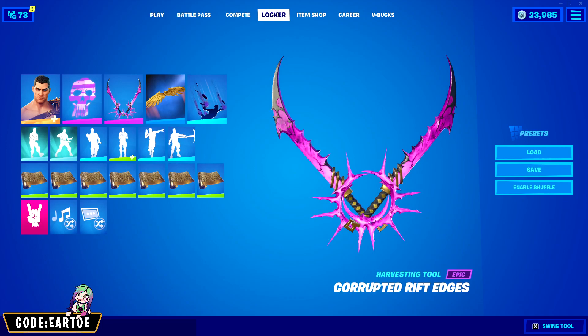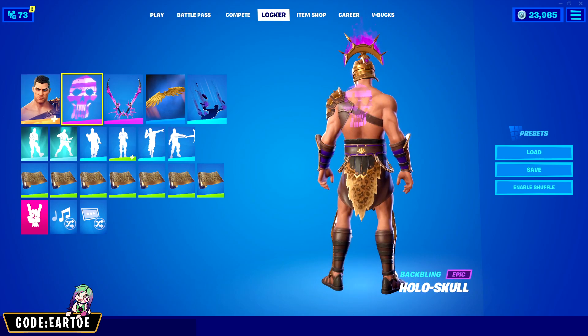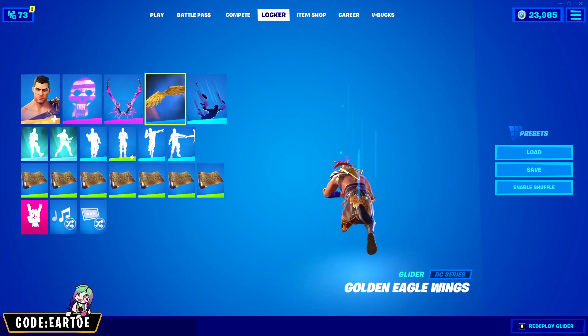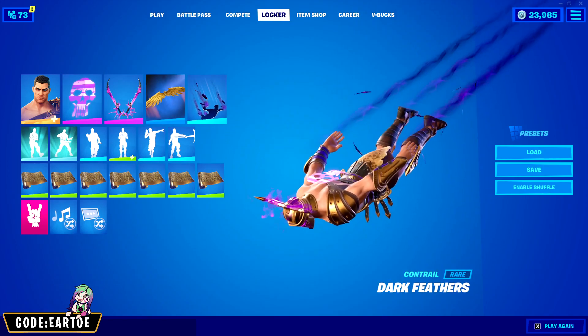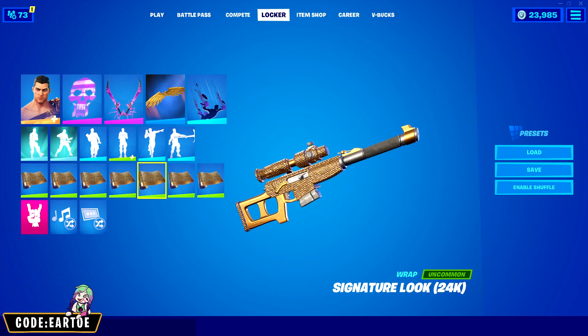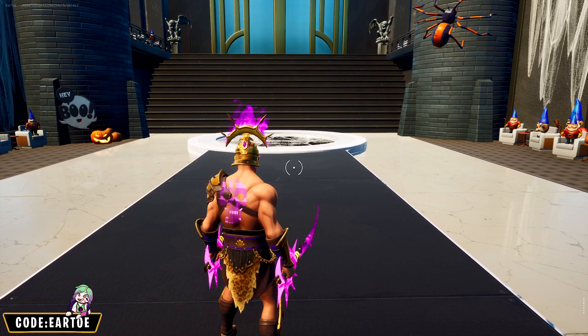Next we have a combo for the pickaxes called Corruptive Rift Edges. For the outfit, Menace; for the back bling, Hollow Skull; for the glider, Golden Eagle Wings; for the contrail, Dark Feathers; and for the wrap, Signature Look. Let's see how this works in game.